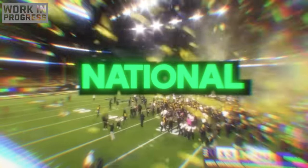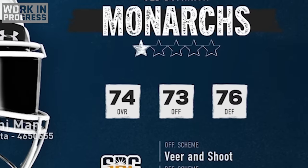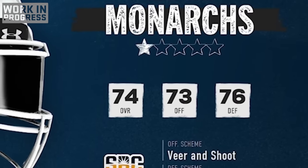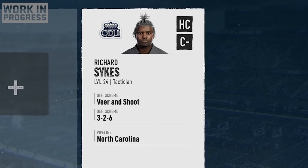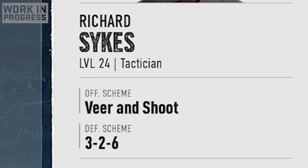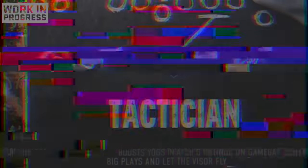With the end goal of winning the National Championship. A one-star program with a 73 overall offense, a 76 overall defense — we're of course gonna be head coach. New this year, you can create your own head coach with specific attributes. You could be a motivator, a recruiter, or a tactician.